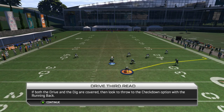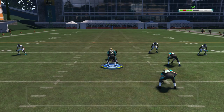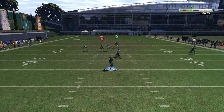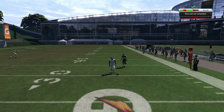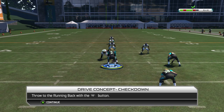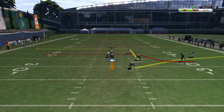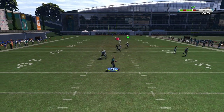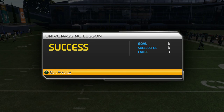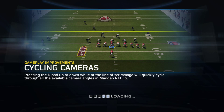You also need a safe outlet — if both the drive and the dig are covered then look to throw to the check down option, who in this case is the running back. Pass to him — jeez. Come on, get open dude. He wasn't getting open — let me pass the running back when he wasn't open.